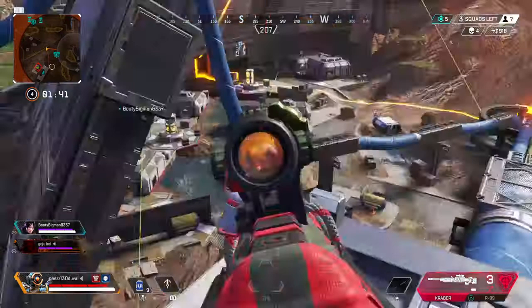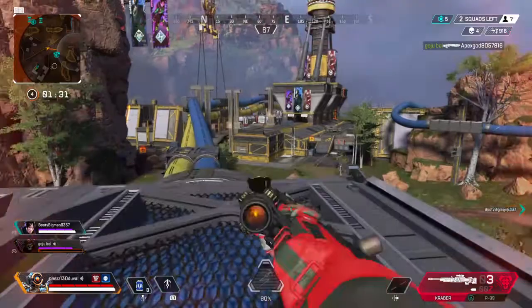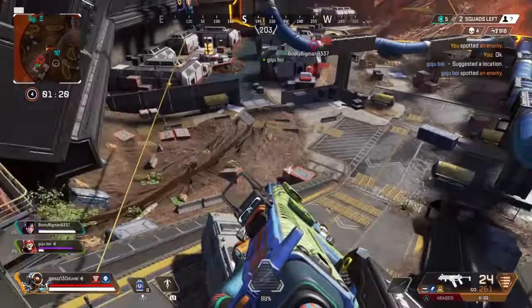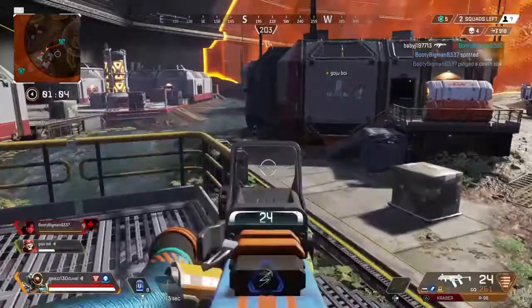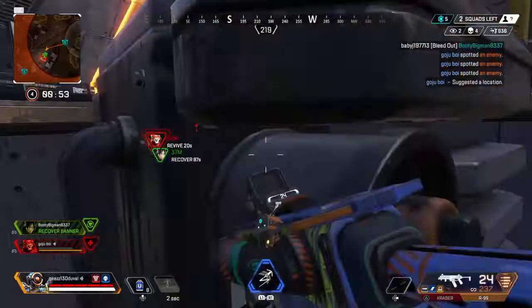Whole squad's taking a dirt nap. Giving my shields a recharge. Enemy spotted. I'm taking shots. Void running. Using a med kit. Contact with hostile. I've been downed. Ring is in close proximity — less than one minute.